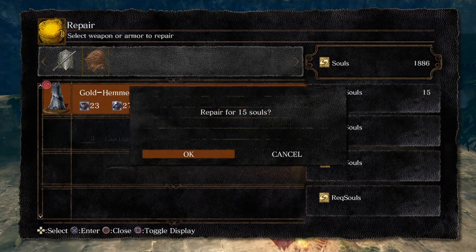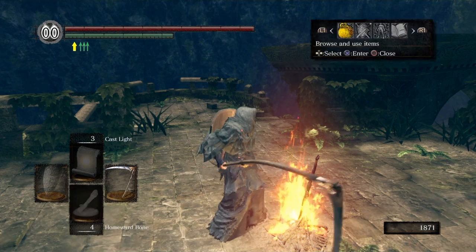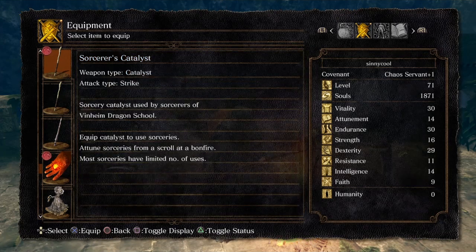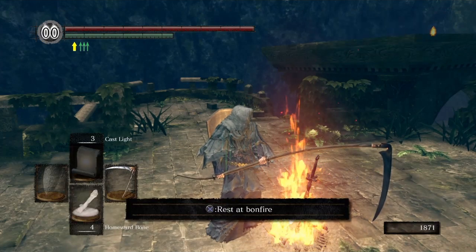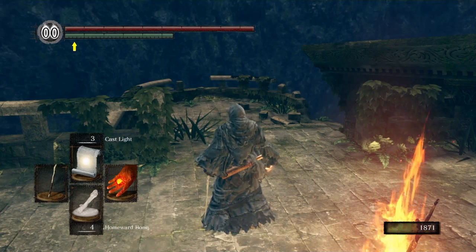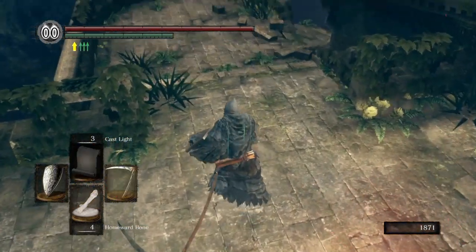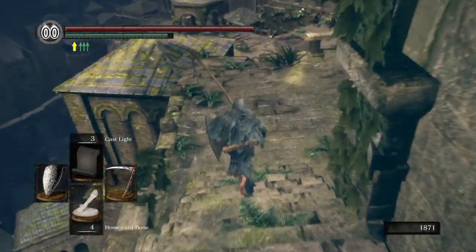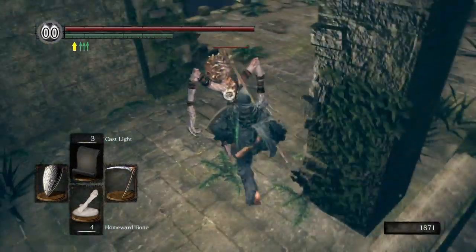We are going to finish off Oolacile Township. I'm going to show you every spot where you can reveal a secret area with light. We got our Sorcerer's Catalyst, we got our Cast Light spell — Dusk is who you buy that Cast Light spell from. You'll need that in the future for the Tomb of Giants.